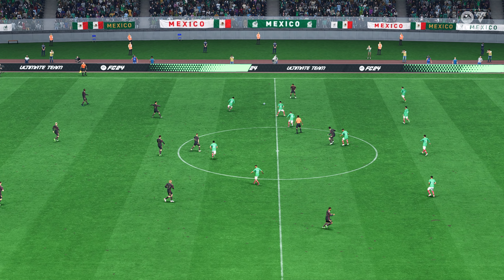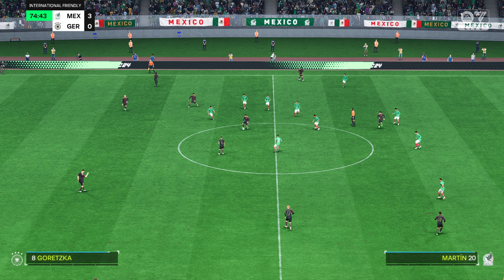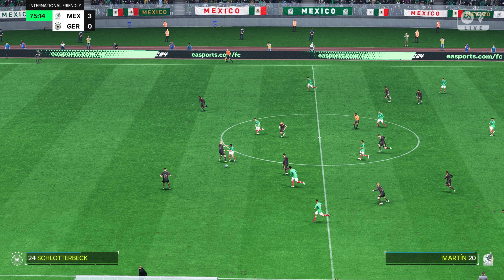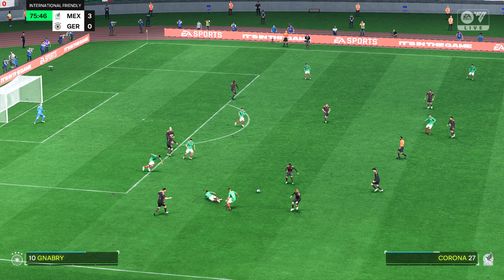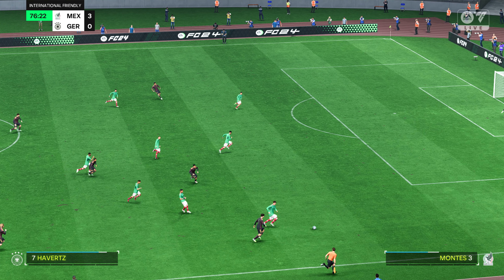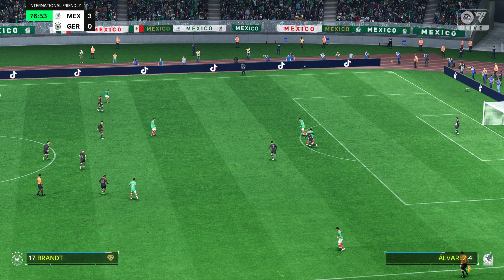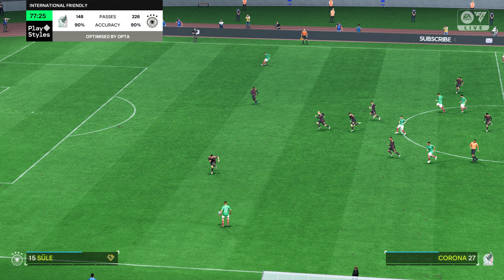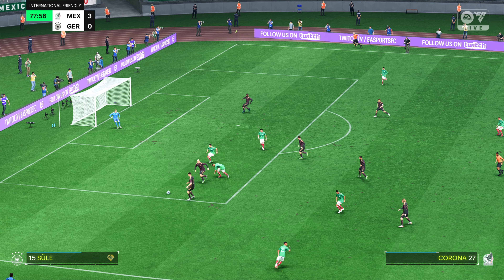Is this going to be a thrashing? 3-0 now. Rüdiger. Havertz — tremendous intuition to win it back. Corona. Really fine piece of defending — play to break it up — just have to make sure they don't get caught on the counter-attack. Pressure applied. Vega — oh, that's a fine pass. Luis Romo — and nothing comes of this attack.